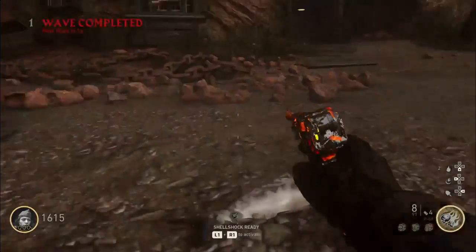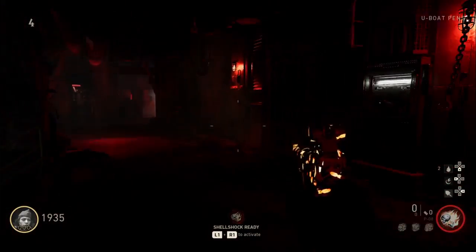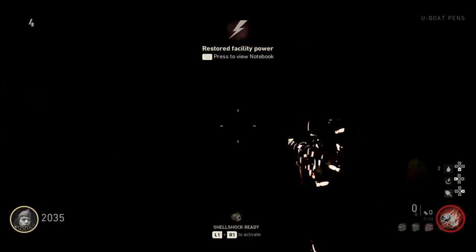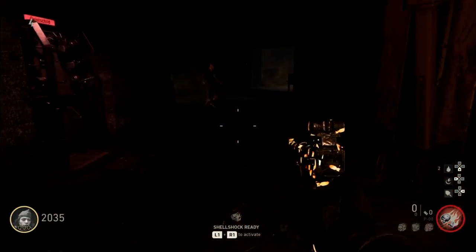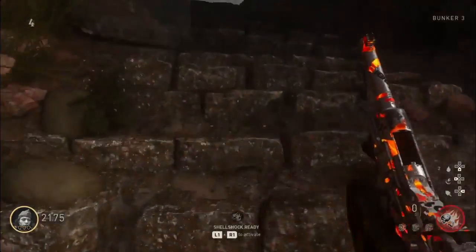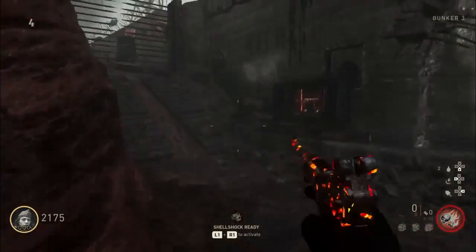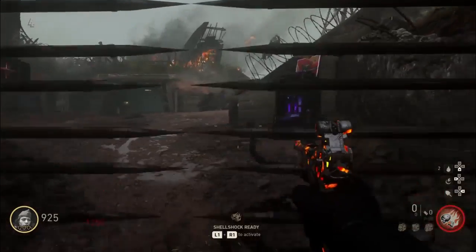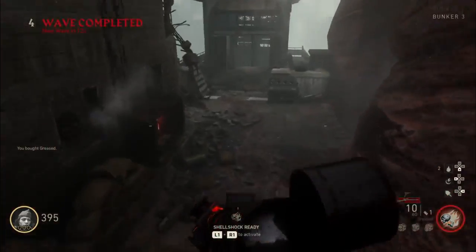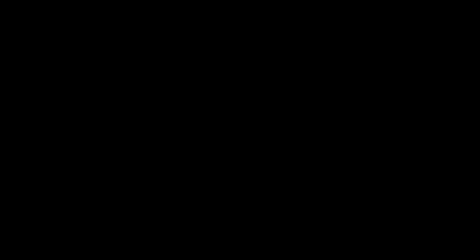I'm going to show you how to make it. First thing you're going to want to do is turn on the power. Then you've got to go open up Pack-a-Punch. And then what you want to do is come over to this wall and buy this sniper rifle, because you're going to need it in order to see these enigma machines for a later step.